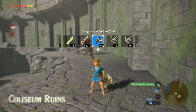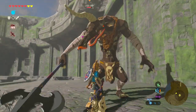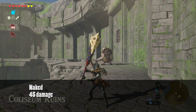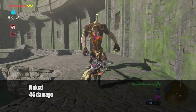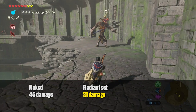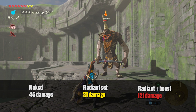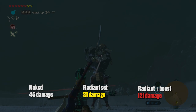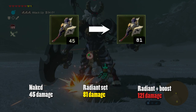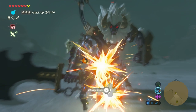Let's science this thing up even more. We're gonna do a series of tests on this poor unsuspecting moblin and see how much damage we do with and without the armor, and with and without the attack buffs. Without the armor, I swung once and did 45 damage, just like the item says. With the full set equipped and another swing, we did 81 damage. And with a plus 3 attack boost from food, we did 121 damage. This means that the Radiant set actually provides an 80% damage bonus to all bone weapons, meaning that the 45 damage club actually acts more like an 81 damage weapon. The same is true for other bone weapons like the bone bow, the dragon bone spear, or the moblin arms.